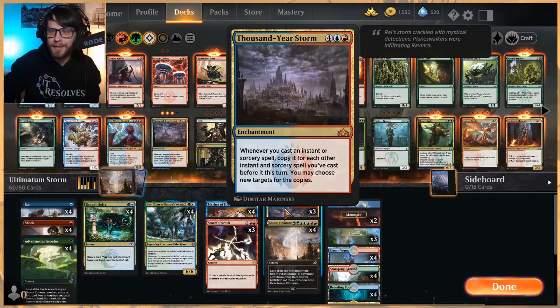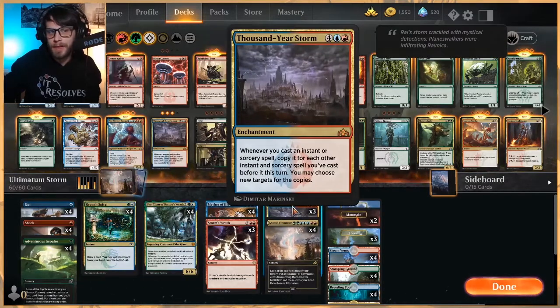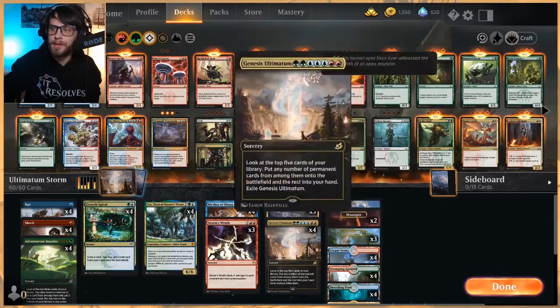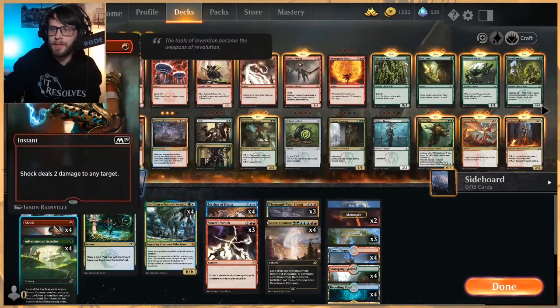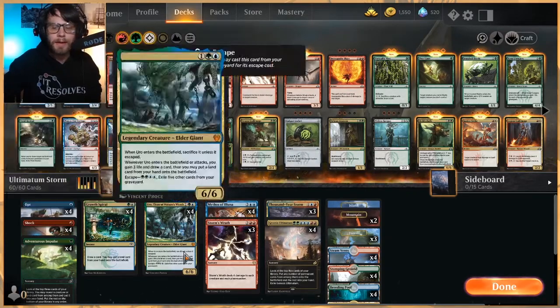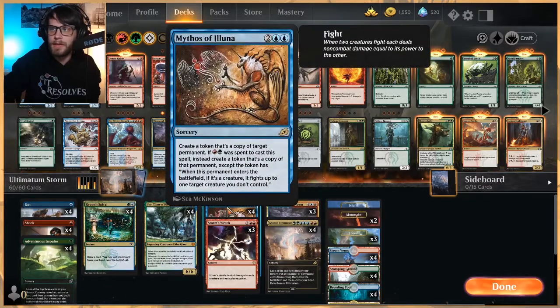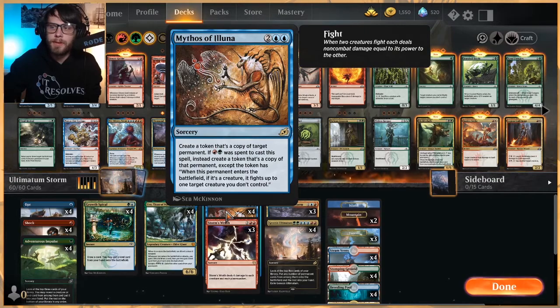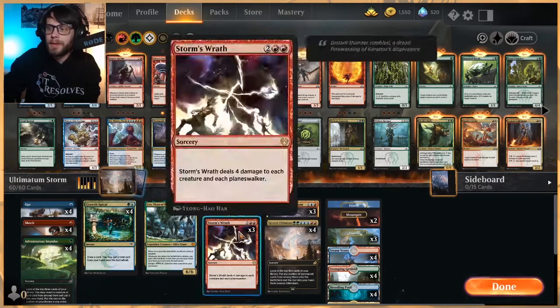This is an interesting list because we don't really have a ton of things we actually get to pull with Genesis Ultimatum other than lands and Uro. However, Shock is really the winning piece. You essentially just get to copy a whole bunch of these little cheap guys, maybe a Mythos of Iluna to copy something on the opponent's side of the field multiple times, and then you just shock them and hopefully get there.